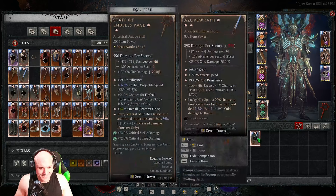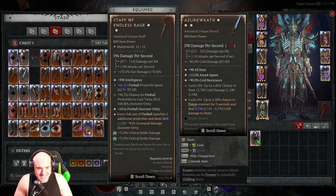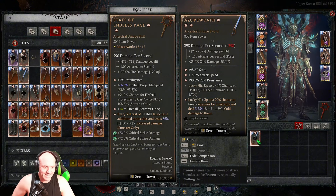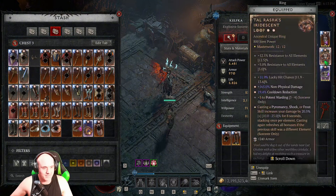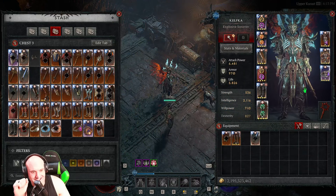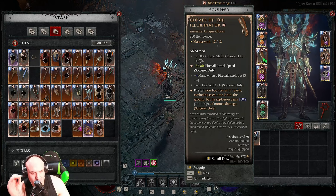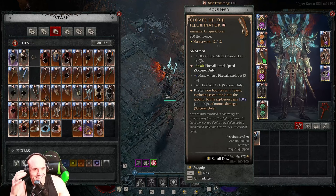Speaking of unique items — whoever got a triple or quad GA unique item with the worst possible aspect stat on it knows the pain. I've gotten quad GA Hell Raisers and it was like a 10% value on the key affix. They need to make the minimum higher for quad and triple GA items so we can actually use the items we farmed for hours. Getting gloves with triple GA but only a 70 out of a possible range — 30x damage — is not worth using over a well-rolled triple GA item.